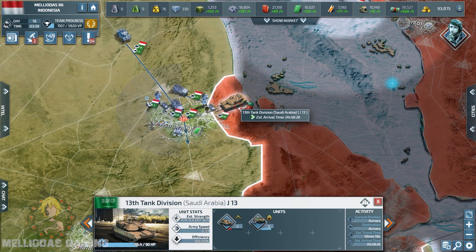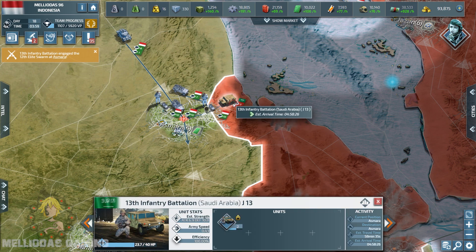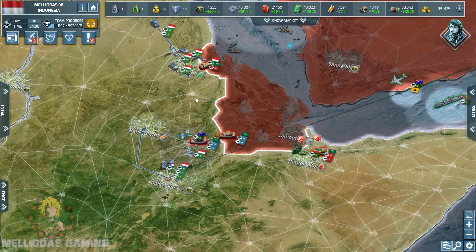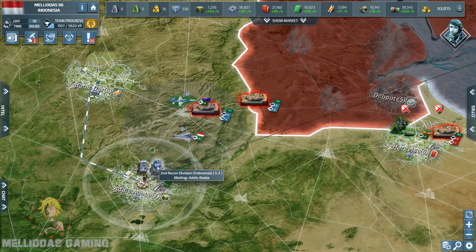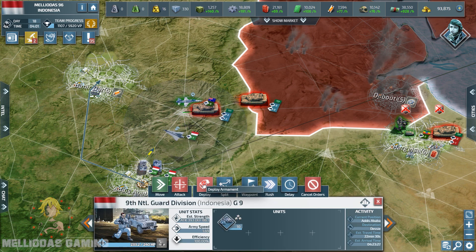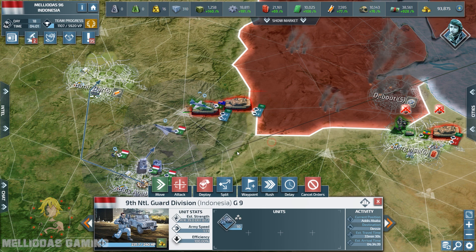We landed a lot of damage on that tank division near the city of Asmara. The tanks are dead — only two remaining motorized infantry, almost dead. That's quite significant damage. Now two main battle tanks are heading toward the capital Addis Ababa. I need to resupply to be able to launch more Swarm UAVs, as my ten National Guards just disembarked in Addis Ababa.